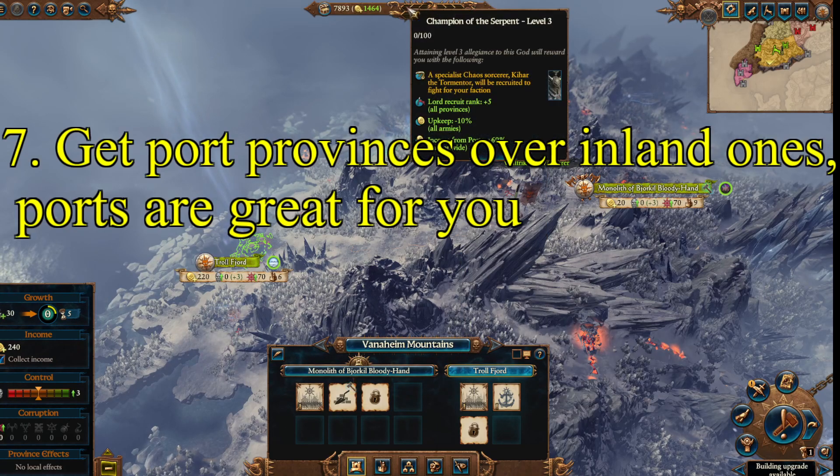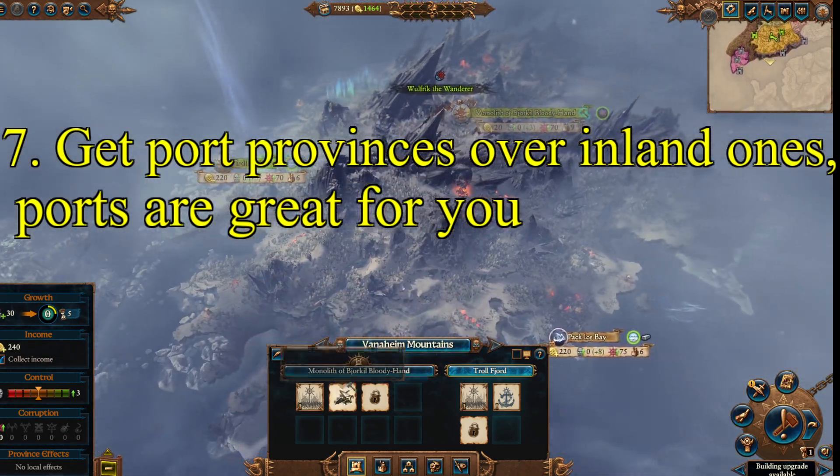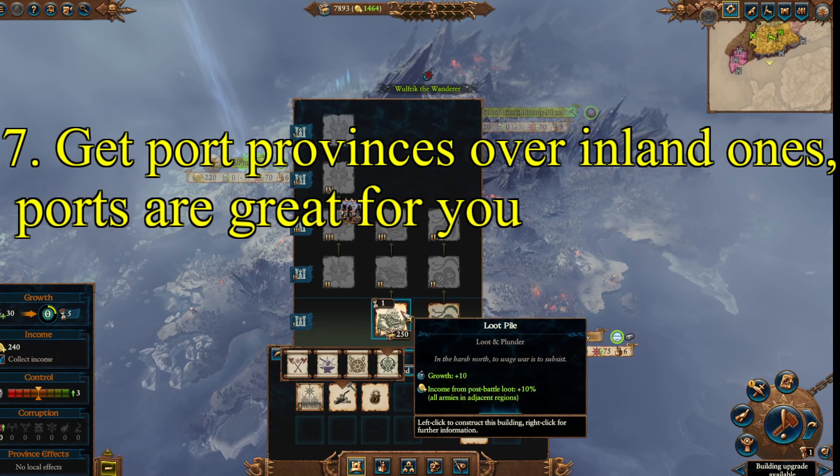They in fact had to nerf ports when they were developing the game. Plus, if you're fully dedicated to one of the various gods, you get an additional 60 income from that. Basically, if you want a solid economy, go for ports. The ports will also help you grow — your base growth building otherwise only gets to 30, which isn't that great.